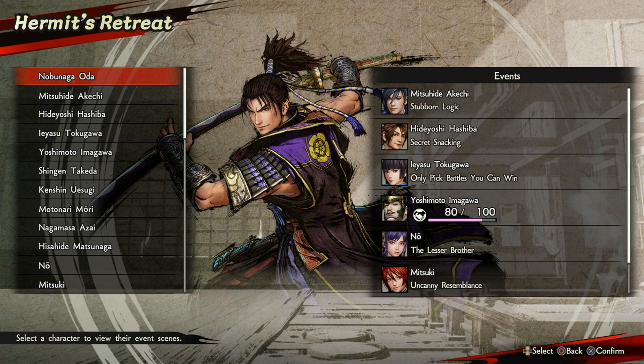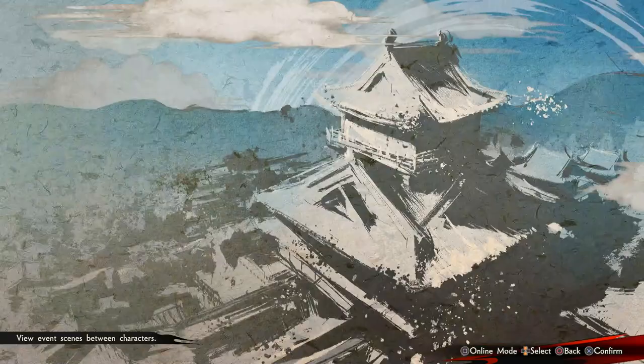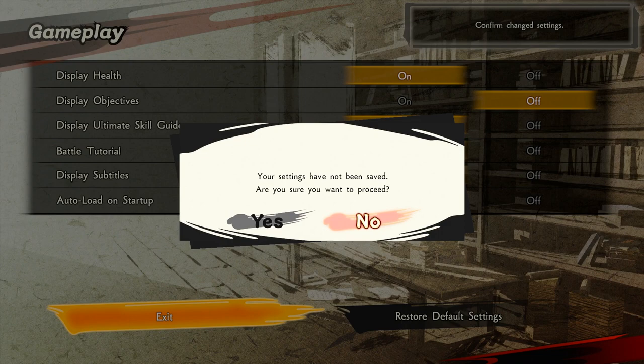In this video I'm doing Yoshimoto — as you can see he's on 80, and you get 40 friendship per stage. One thing we need to change: go to Gameplay in the settings and turn Display Objectives off. It's the gong that goes off and the objective pops up — turn that off, we don't need it.